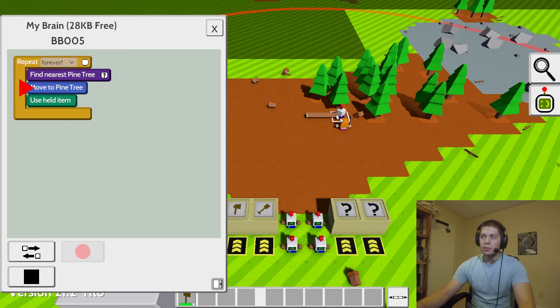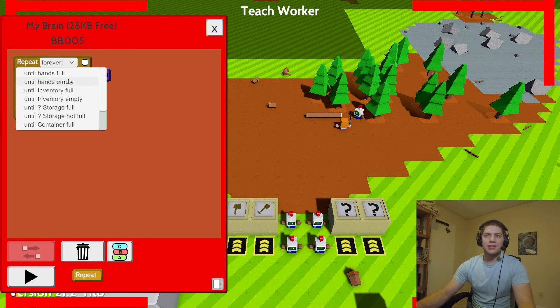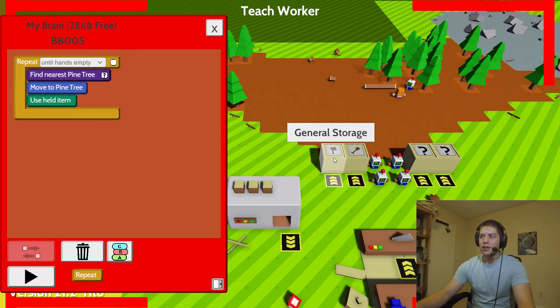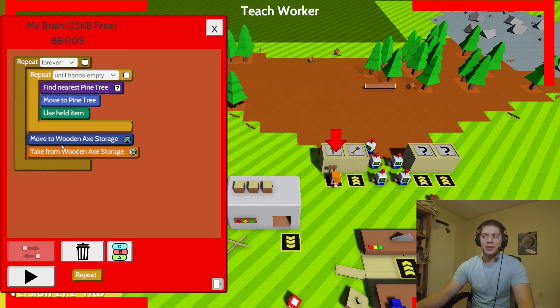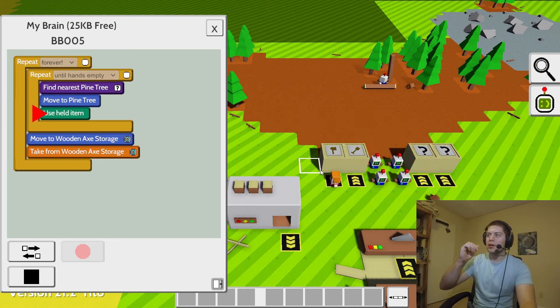It gets a little bit more complicated because he doesn't have a tool. So how do we teach him to actually have a tool? Well, we can stop the recording there and essentially go back into the teaching mode. We add 'until hands empty' — that breaks the repeat cycle. Then grab a wooden axe, and hit repeat one more time to add one more repeat, so we can hit play. He finds out he doesn't have a tool in his hand, so he goes and grabs one, and then he goes out and does his job.